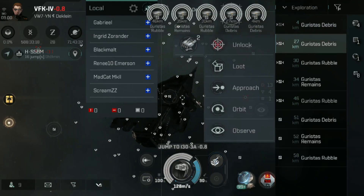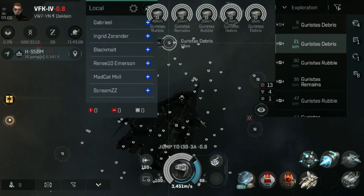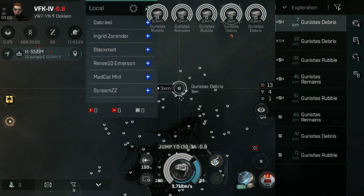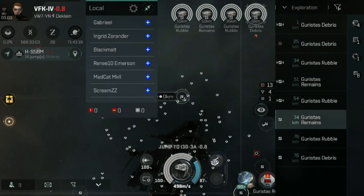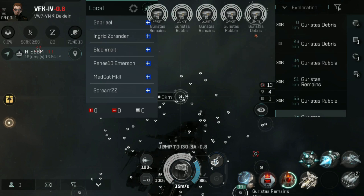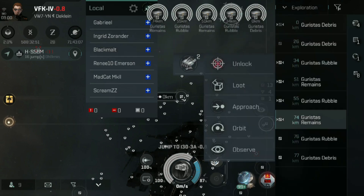Don't be surprised if the odd one explodes on you — it happens to us all even when we've got the skills trained up. That is a quick overview of scanning in EVE Echoes. There will be more videos to follow with a little bit more specific knowledge on how to do things, best practices, recommended ships, etc. But that is the basic information that you need for scanning in EVE Echoes.